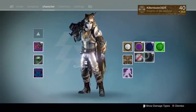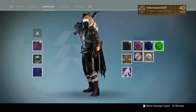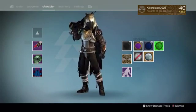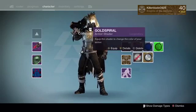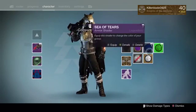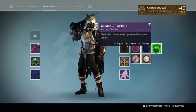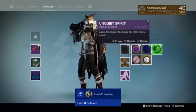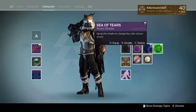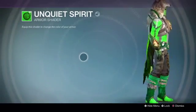I already have all the shaders in this new update. Let's go through them all — here's Super Black, which is a shader you get that is pretty much all black and it looks sick. That's the easter egg shader. For the other shaders you can get in the update, in order to get the Unquiet Spirit, I believe you obtain it in Crucible from drops, which we'll take a look at right now — and it's all green.